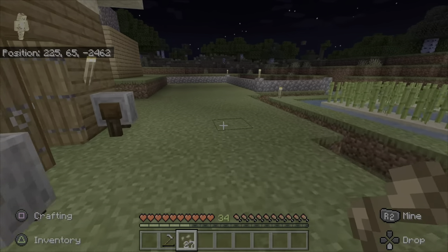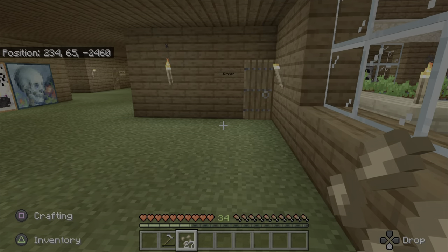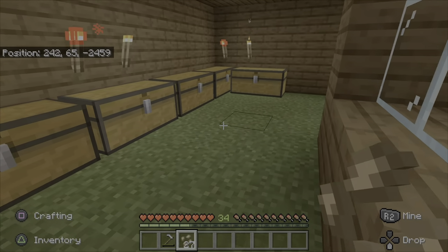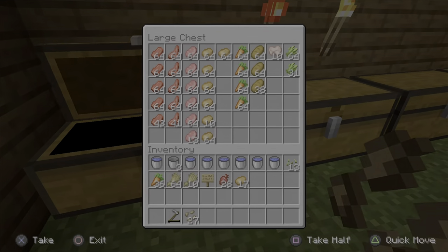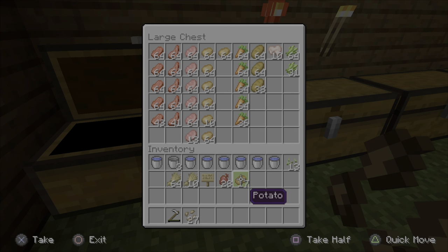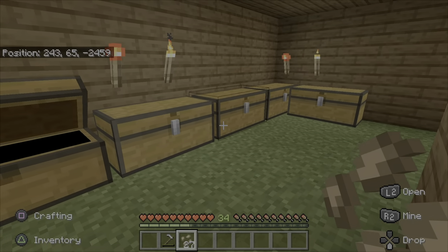I'm not the realm owner, so at the moment the realm owner has basically put on the setting where you don't need food — the survival mode setting where you don't need food. But when she's next on, she's actually allowed me to record this realm, so much appreciated, thank you very much. Apparently she'll change that setting when she's next on.